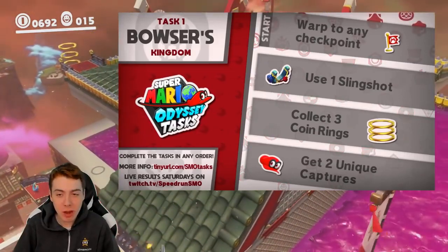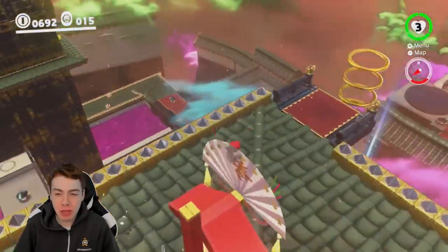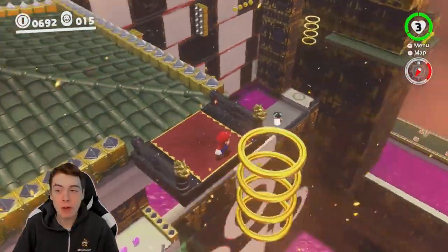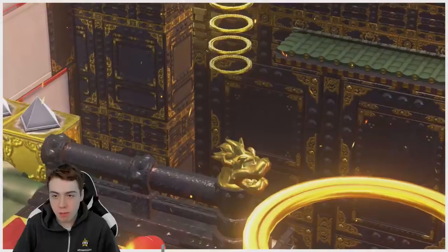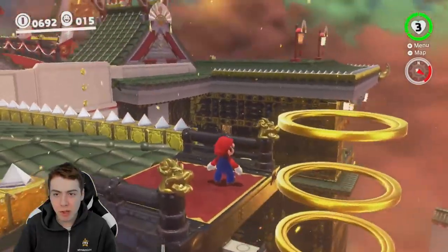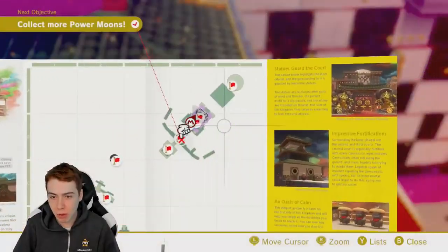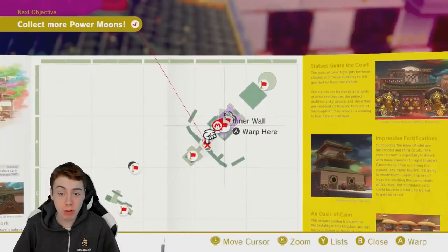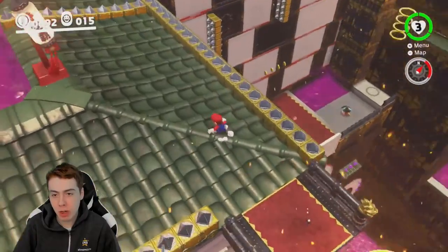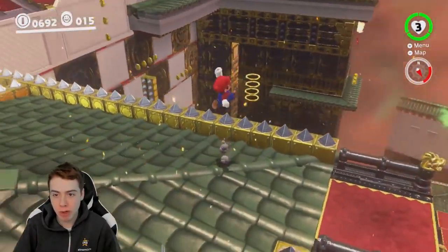The first thing I wanted to look at was the coin rings and the captures. I was looking at Bowser's Kingdom and I saw we have some coin rings right here — these seem like they might be in a decent spot. There's also some over there. So there's these coin rings, those coin rings, and in terms of checkpoints, I like the location of the checkpoints over by this wall. There's actually a bunch in this area on the map, so I definitely think we want to teleport to one of these checkpoints and grab either these coin rings or those ones right over there.